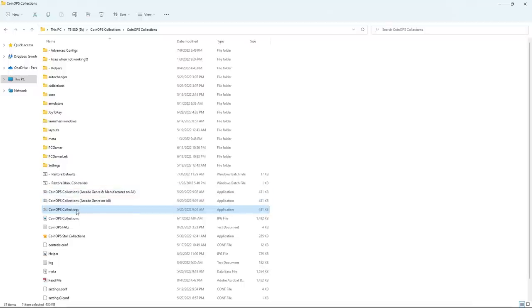The third application includes manufacturers, trackball and light gun collections — adding more layers to your menu system. Some people prefer more organized menus; others prefer simplicity. Another thing you'll want to do on first install is go to 'fixes when not working' — a lot of times your computer just doesn't have DirectX installed. The advanced configurations are awesome if you're going to have a second marquee display.